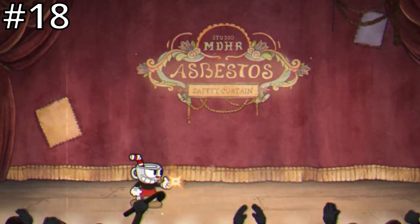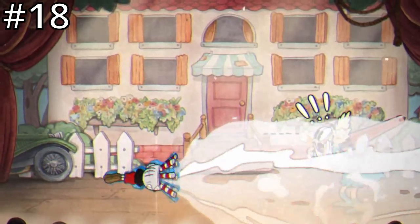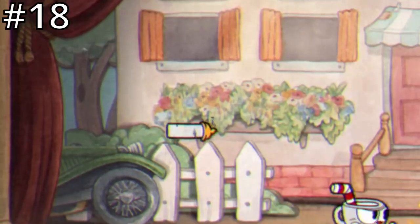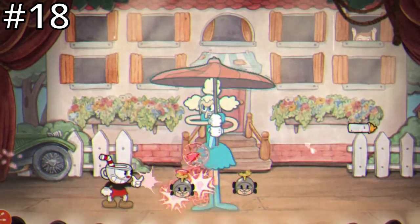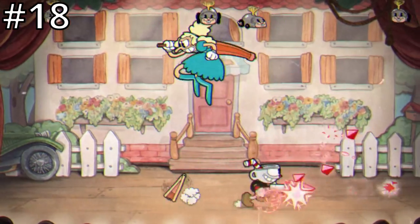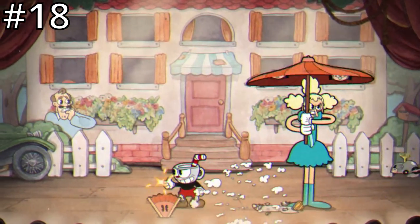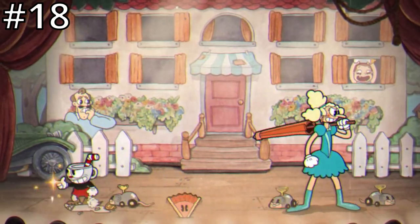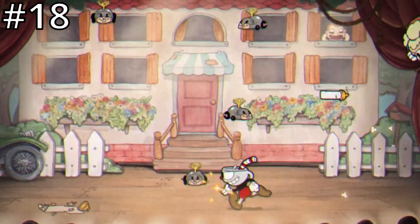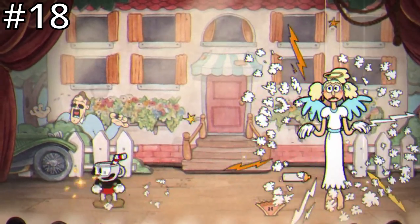The second phase is the hardest in my opinion. Sally continues her attacks from the first phase minus the parryable heart. On top of this you have to watch the windows in the background for babies that throw down small bottles. Sally will also spin around her umbrella sending out wind-up toy rats across the floor — these rat toys will go up the walls and across the ceiling before falling back down trying to land on top of you. Combine all these attacks together and it can make for quite an annoying phase. Thank goodness for Smoke Dash and Miss Chalice's Invincible Roll, because this phase would be a lot harder without them.